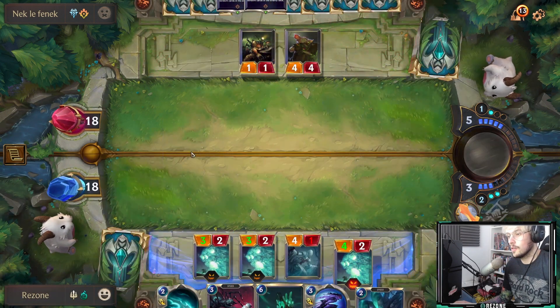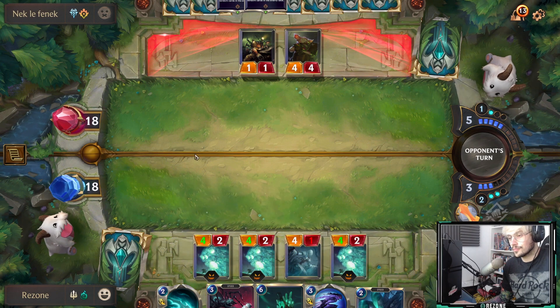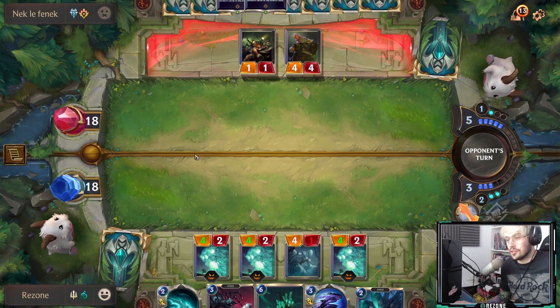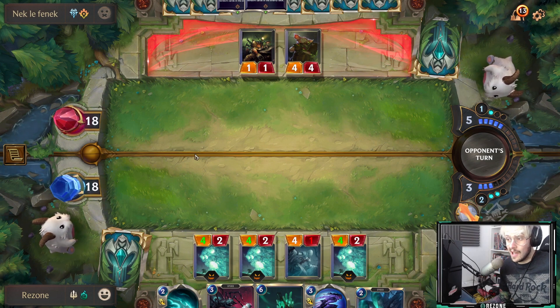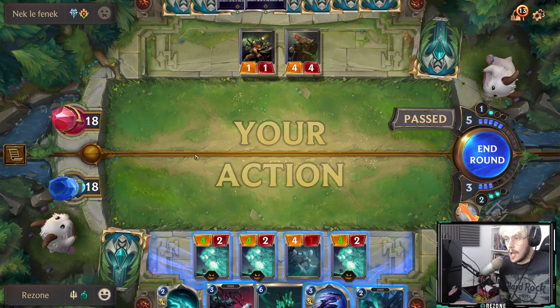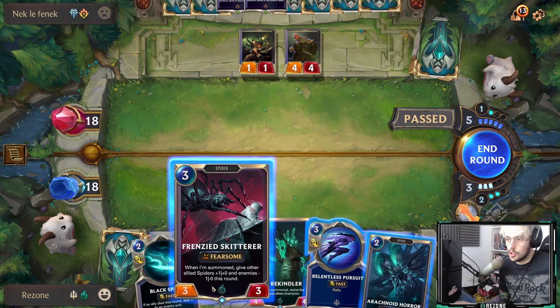We've got a four-two, a four-two, a four-one, and a four-two — all Fearsome. We have such a strong hand right now, this is perfection. Especially because the opponent only has six cards in hand realistically worth playing. We know he has Mushroom Clouds. Should I throw everything at him, or should we play Frenzy Skitter? Could be a good shout.